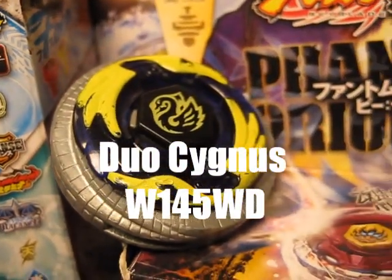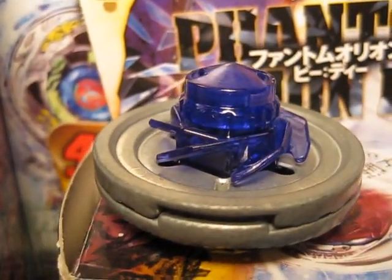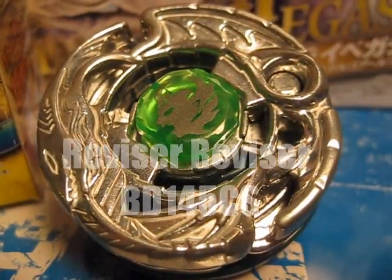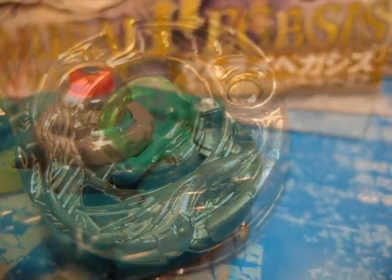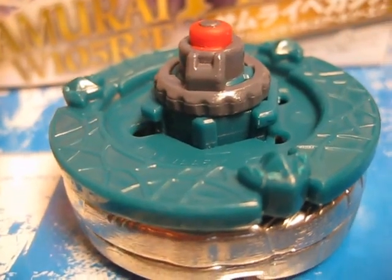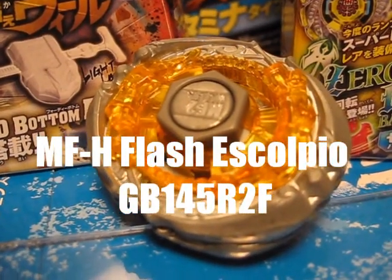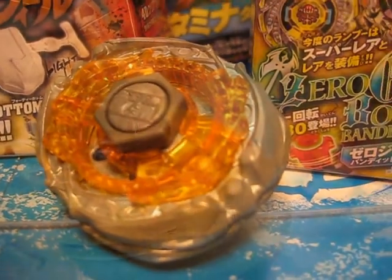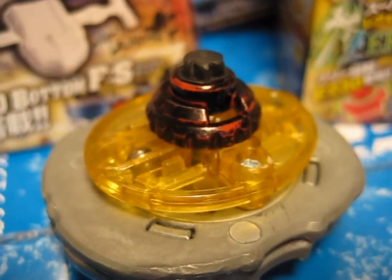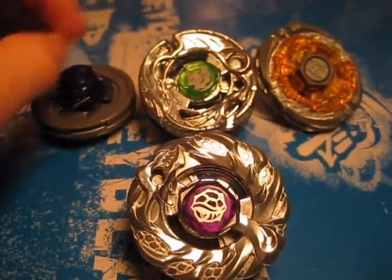We're going to be testing it against Duo Sigma Swing 145 WD — just a conventional stamina type. We're also going to be testing it against Reviser Reviser BD-145 CS, a standard defense type that still has slightly above average stamina because it's got CS instead of RDF or something. And for our attack type, we're going to be testing it against Flash Esculpio GB-145 R2F, just to see if it's got decent defense.